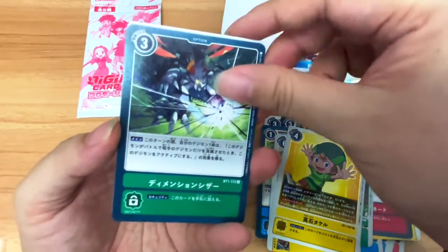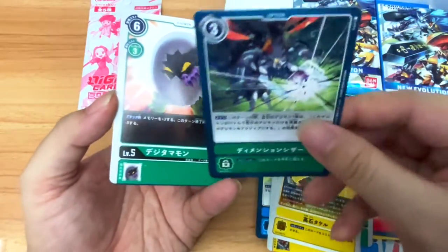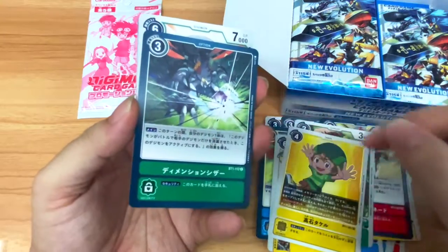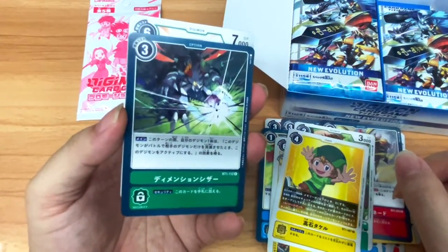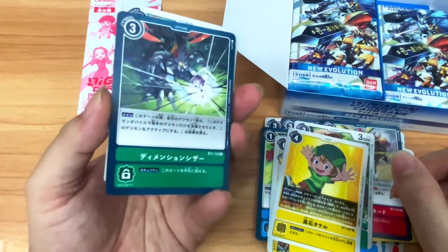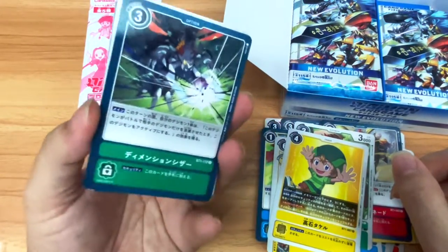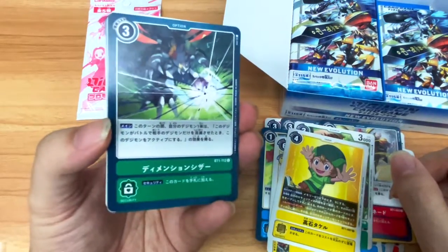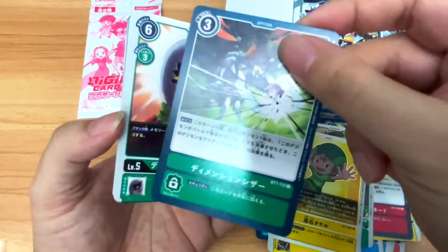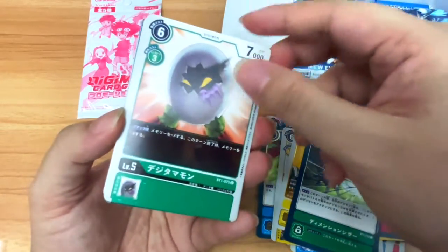Moving along, we have Dimension Scissors — a pretty cool green option card. Basically, if you use this, you target one of your green Digimon, and whenever it kills or deletes a Digimon by battle, you can re-stand that Digimon and attack once more. A pretty awesome option card, even though it's just a common.